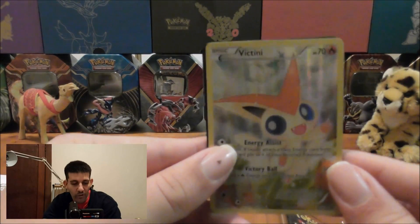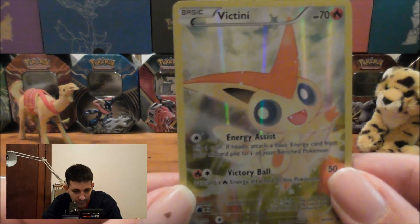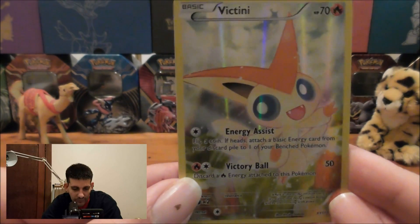Looks like the promo card just fell out of the box. Here's a closer look — hopefully you can see it properly. I like the look of this Victini. Very nice and shiny.